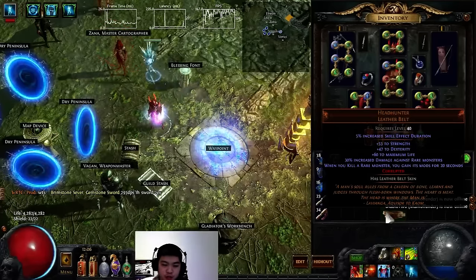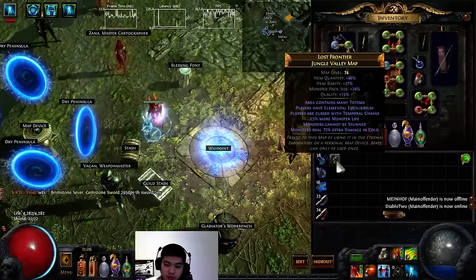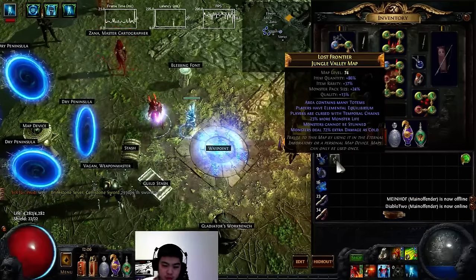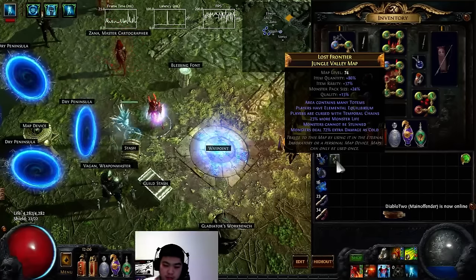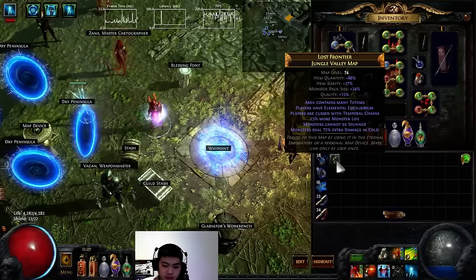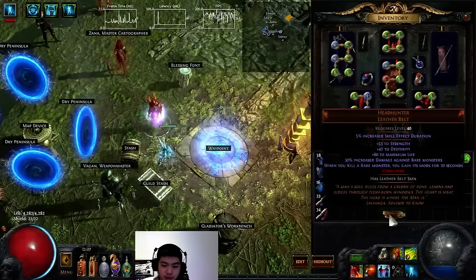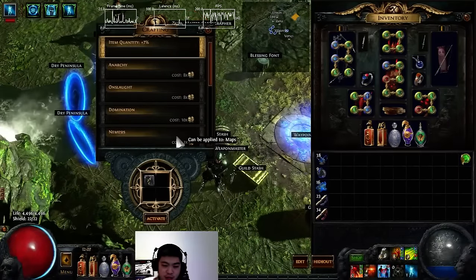So I just want to show this item off with a demonstration of a Temp Chains Jungle Valley map. It's quite open so I won't have to do too much travelling and I can maintain the buffs for a bit longer. Temp Chains does affect this as well. And I'm going to pay for the Nemesis mod on my Xana — that's an exalt — so every pack is going to have a rare.